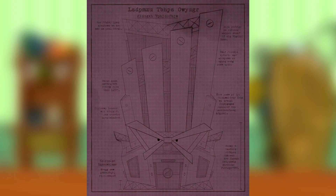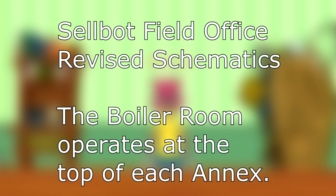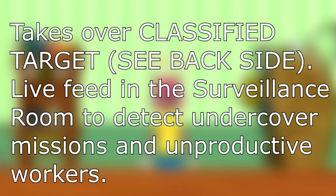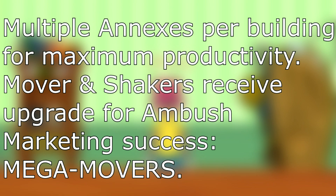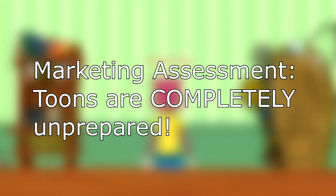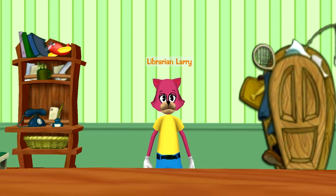The random strings of text on the second picture can actually be decoded into the following message: Cellbot field office, revise schematics. The boiler room operates at the top of each annex. Gags drain by ruining stolen jokes in the stomper room. Cold callers receive ice cubicles to store cold hard cash. Takes over classified target, see backside. Live feed in the surveillance room to detect undercover missions and unproductive workers. Multiple annexes per building for maximum productivity. Movers and shakers receive upgrade for ambush marketing success — Mega Movers. Marketing assessment: Toons are completely unprepared. This goes over the general format of how field offices will work, including things like the Mega Movers and the brand new ice skating minigame with the cold callers.